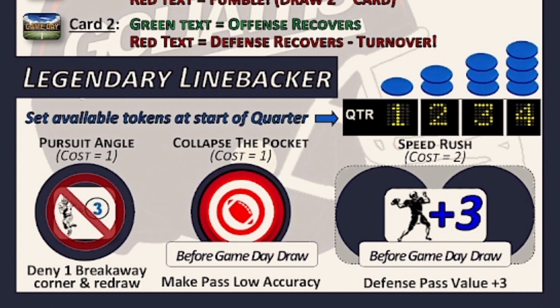There are three different mechanisms you can spend tokens on: pursuit angle, collapse the pocket, and speed rush. Pursuit angle and collapse the pocket each cost one token, and speed rush costs two.